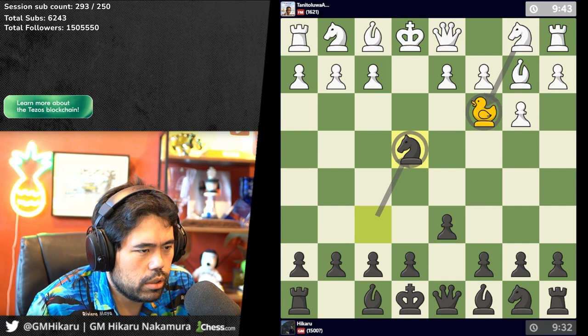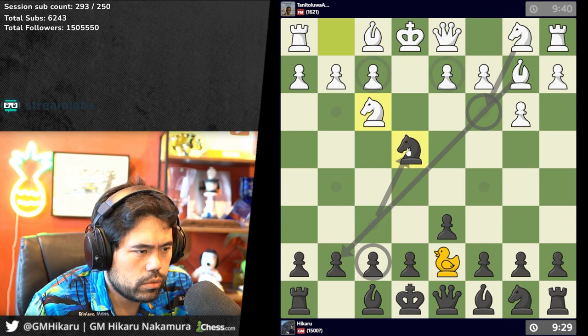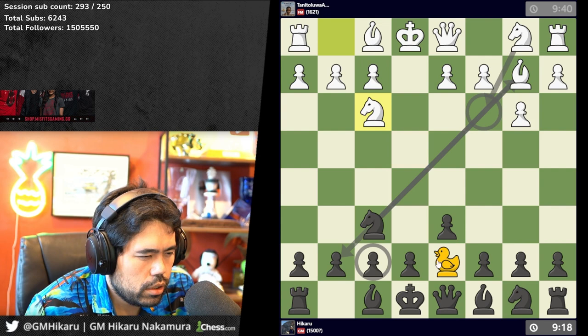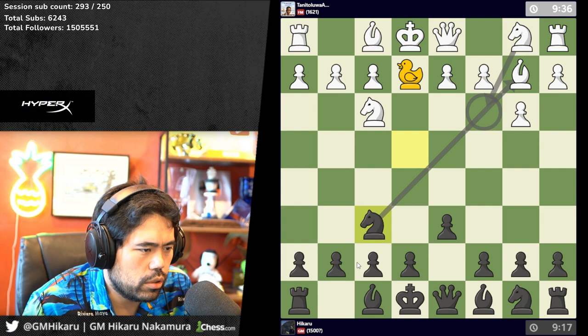How do I undo the arrows? I don't know how to. Let's go back here and I will duck him there. I'll manually undo them.